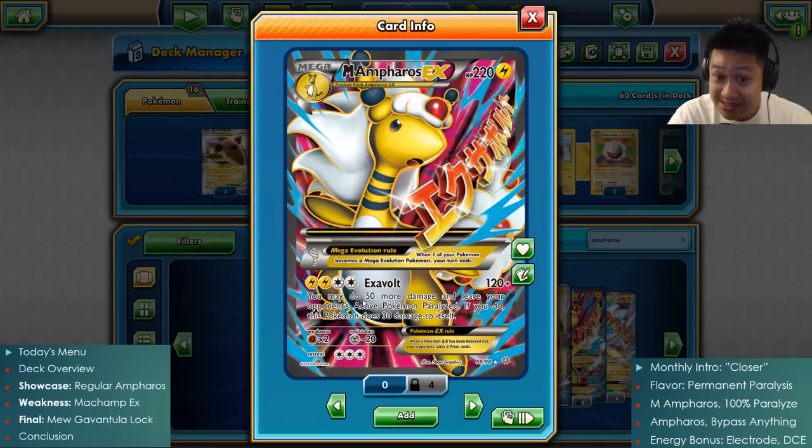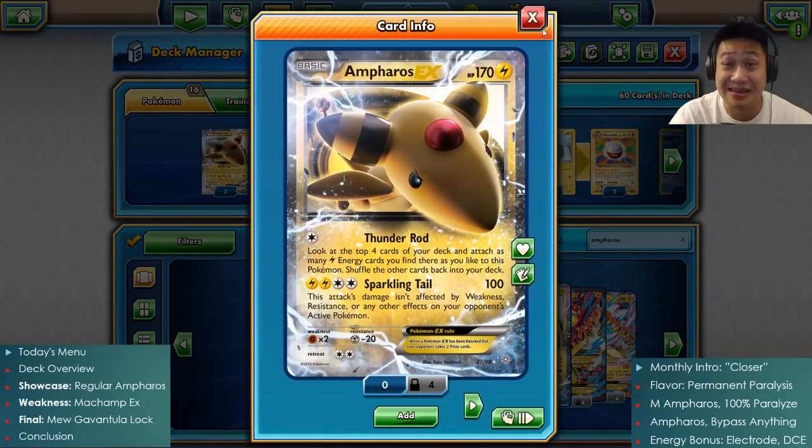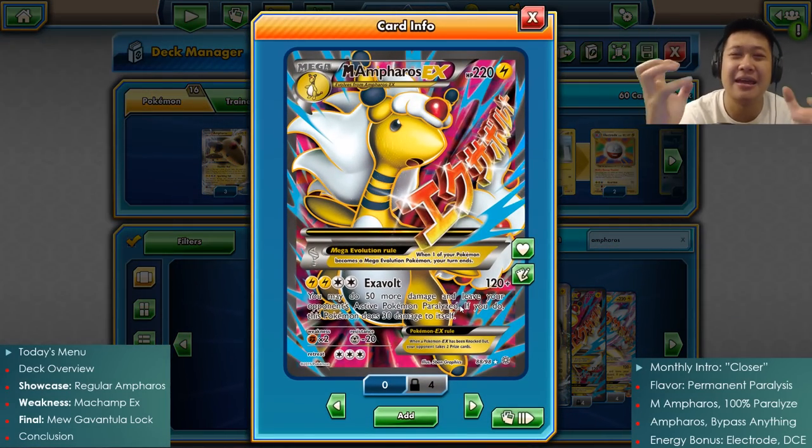Exavolt does 170 damage if you choose to overload it. When you overload it, it does 170 damage, pretty much KOing regular EX Pokémon. And not only that, it permanently paralyzes - it always paralyzes your opponent. If you keep attacking, they can't break free from the paralysis.